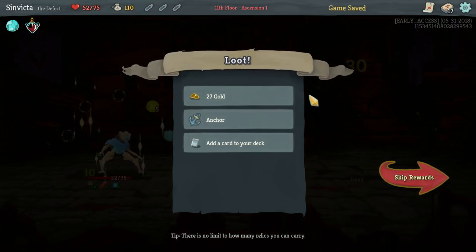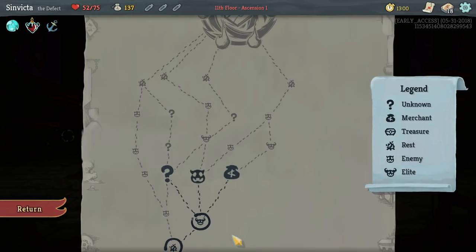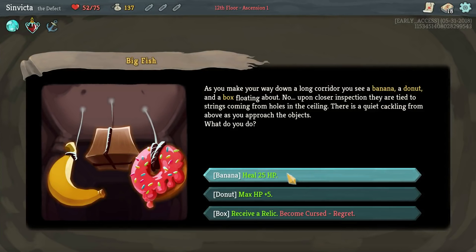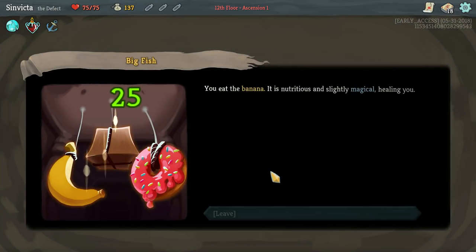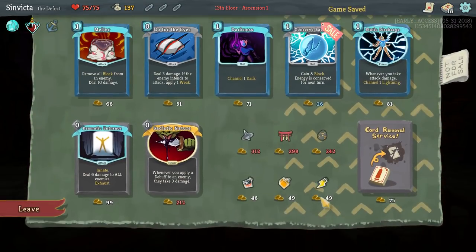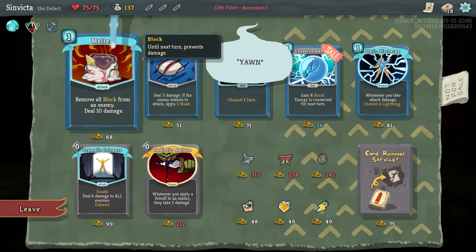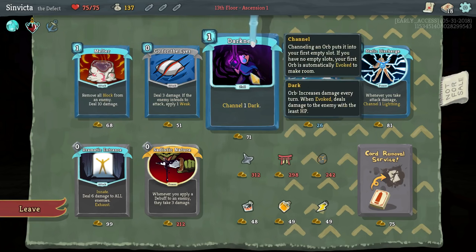There we go. We get Anchor, another Self Repair, Boot Sequence, Lock On. I'm willing to go double Self Repair - that's pretty nice. Heal 25 or receive a relic? There's no more stores we can go to so I'll just heal. We've got a shop anyway. Melter's very good because it allows you to destroy all the block and then deal damage, but I can't pass up Dark Orbs - Dark Orbs are so good. Let me talk about Dark Orbs really fast.